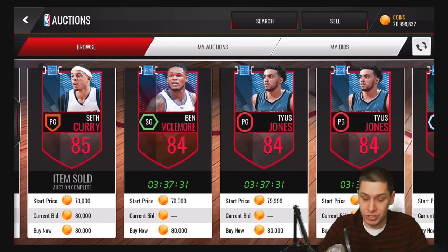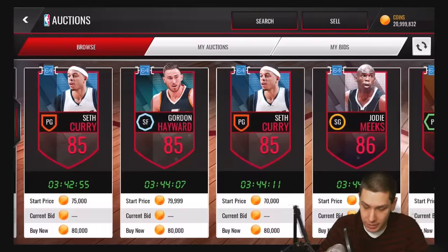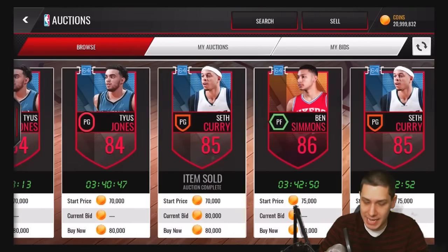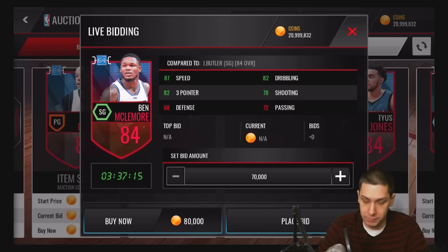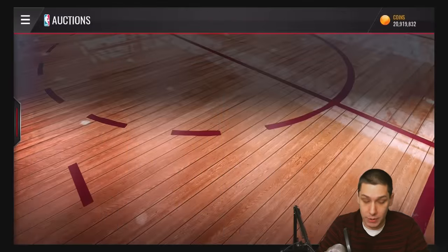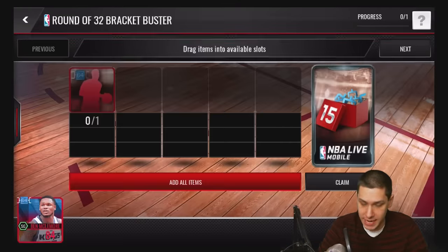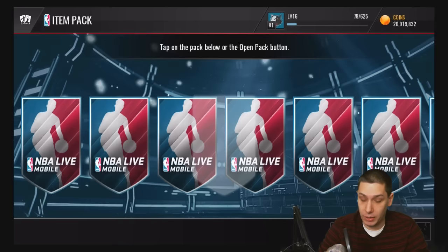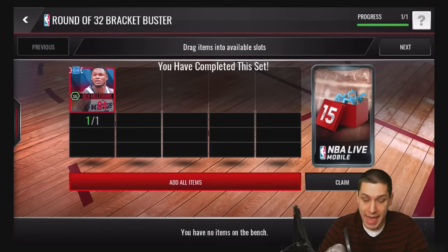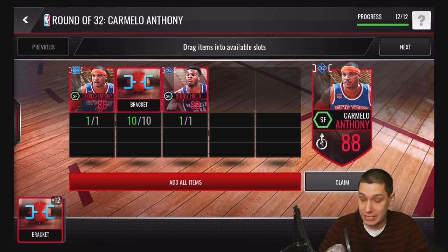The last thing we need to do is go in here and purchase one of the round of 64 elites. Right now I'm seeing they're going for somewhere around 80,000 coins. We'll just go ahead and purchase one of these — you might be able to find one a little bit cheaper, but not substantially cheaper. Then we're going to go back here and add this to our final set, and that should give us enough brackets so we can complete the Carmelo Anthony as well. That'll still leave us with 12 brackets to go for the next round.